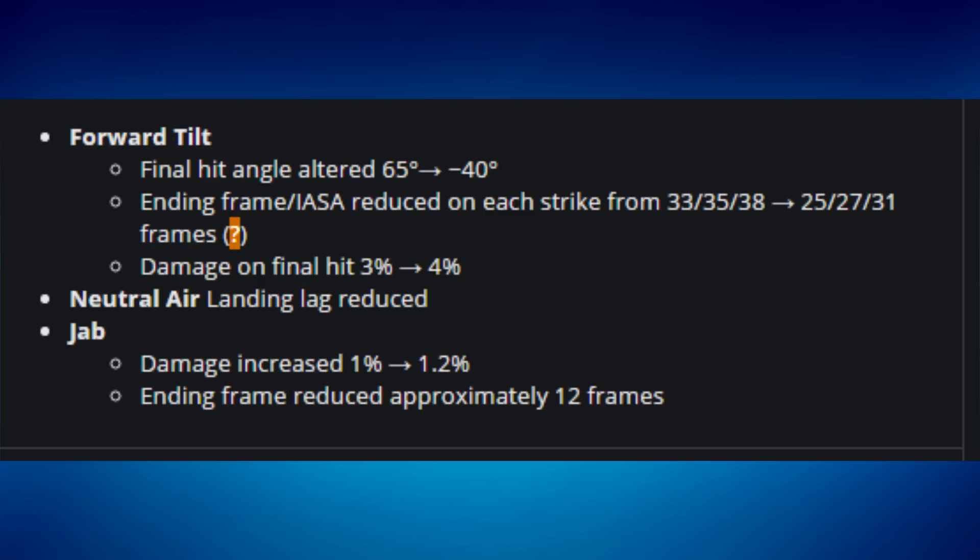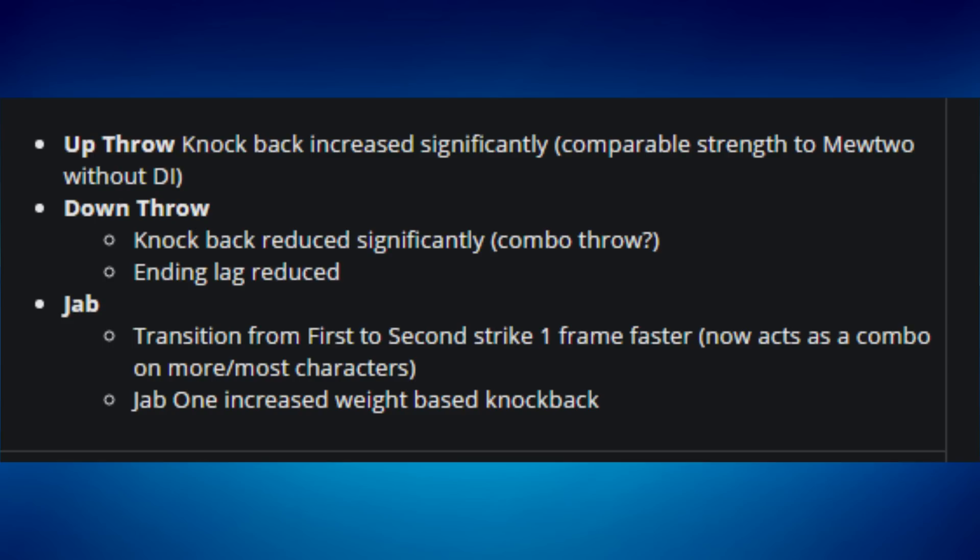For Charizard, his up throw knockback was increased significantly — comparable strength to Mewtwo without the eye, very strong. His down throw knockback was reduced significantly, making it a better combo throw. His jab now transitions from first to second strike one frame faster, acting as a combo on most characters. Jab one also has increased weight-based knockback, making it more consistent.